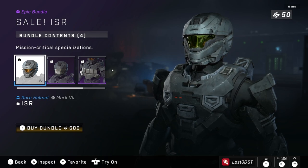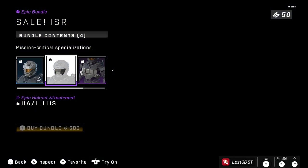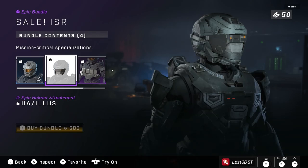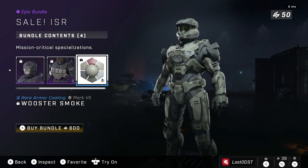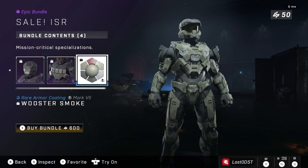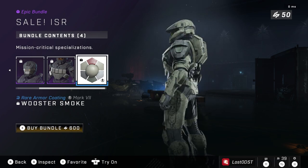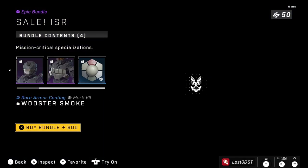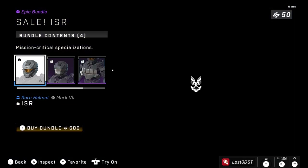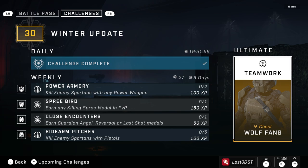The daily for today is the ISR armor bundle. It has the ISR helmet, a little attachment, and a really cool chest piece — I like this one. It also comes with a coating. It is on sale; previously I believe it cost around 1,000 credits, but now it's 600. That's not too bad for all of this, so it's definitely worth it.